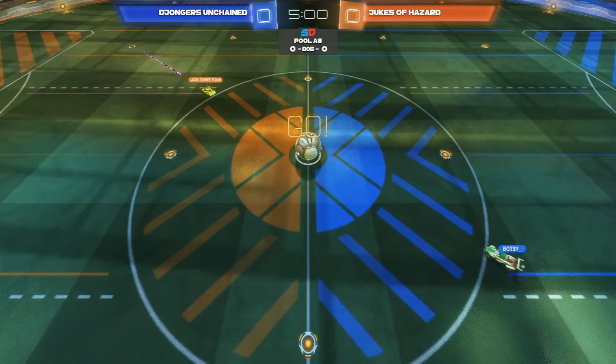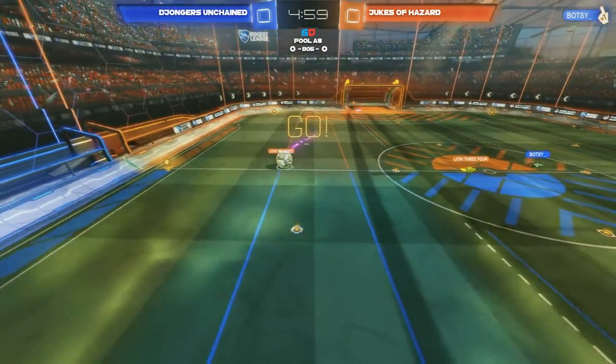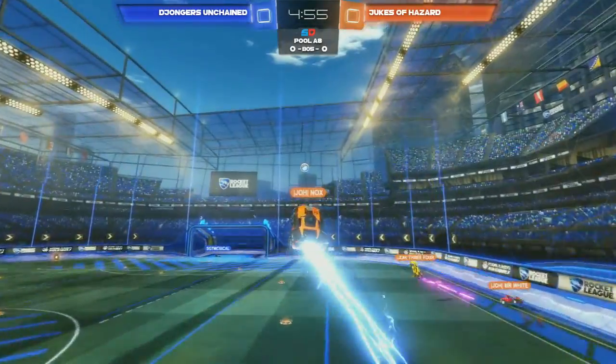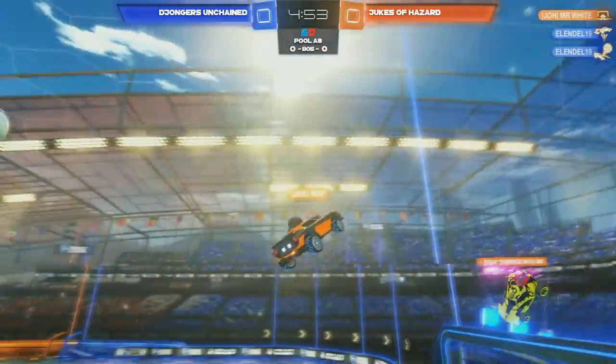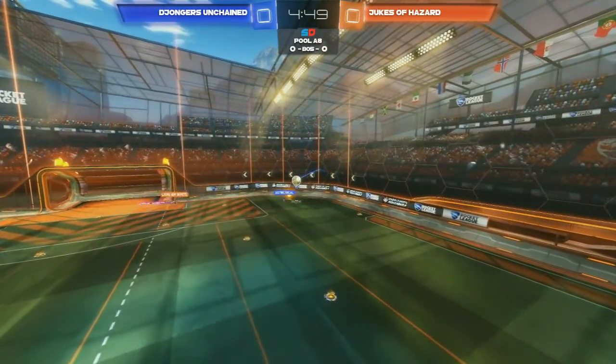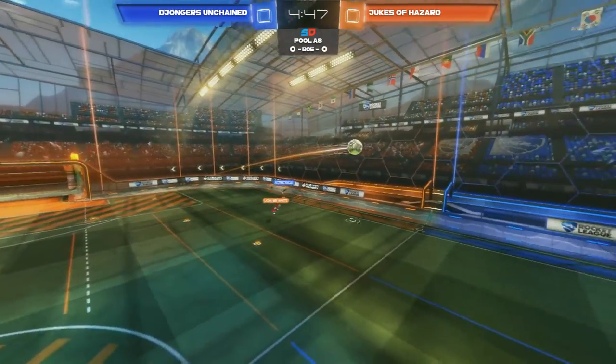A best-of-three between Jukes of Hazard taking on Jongers Unchained. Jukes of Hazard getting the offensive attack out here early. Here comes Knox all the way from the other side, but it could clear out for Millendal. Out to 50-cal, putting this one into the middle. No one there to follow it up.